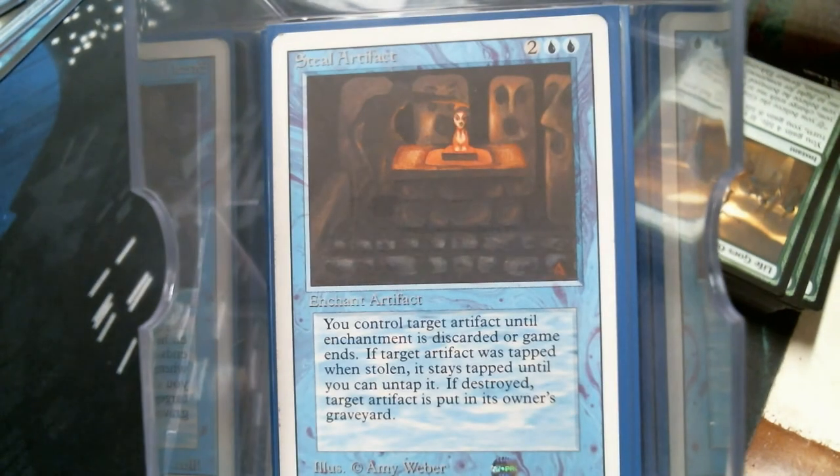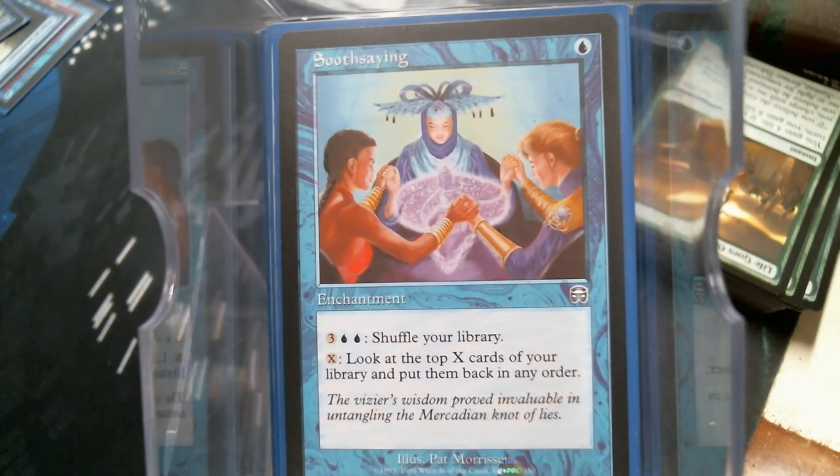Steel Artifact — I love cards where the name tells you exactly what the card does, you barely have to read it. Sensei's Divining Top works absolutely wonderfully with the general. I can't think of a better card — well, Brainstorm would be good too, but with Top you can actually, if you know you've got that six-mana artifact on board, look at six cards.